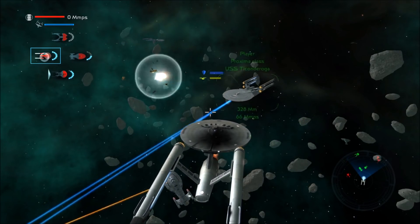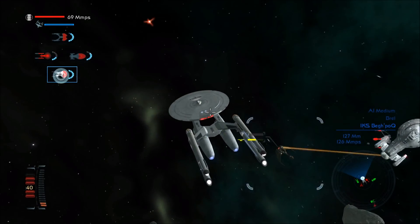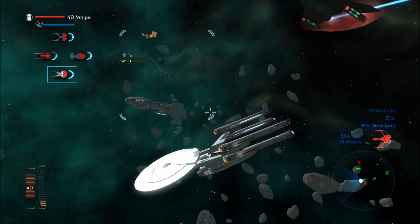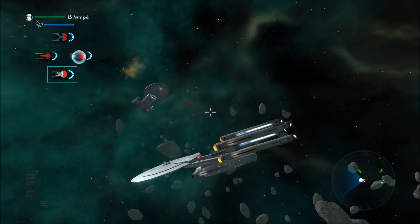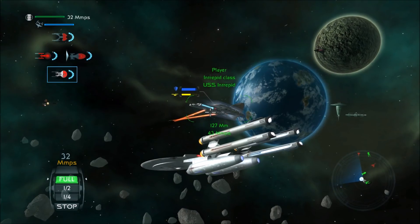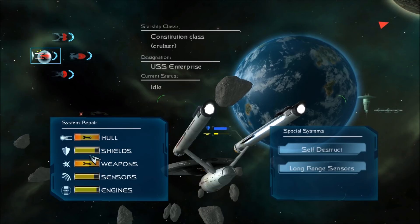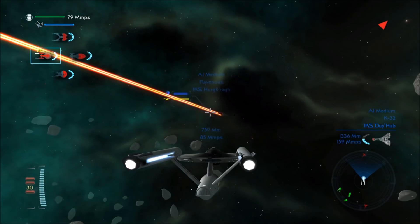Proxima class — there we are. And look, the Brel's are actually shooting. It's a miracle. Fire the broadside cannons. We actually have no power to our weapons for some reason. Let's give the Enterprise a good repair in the middle of battle — probably not the best idea, just taking power away.